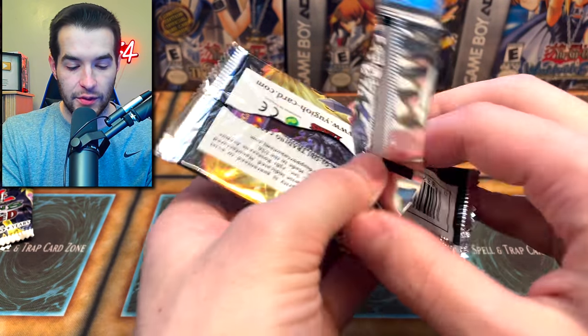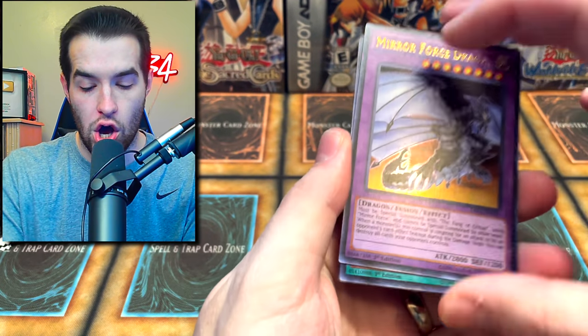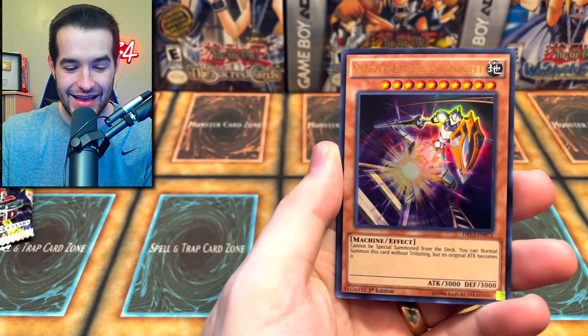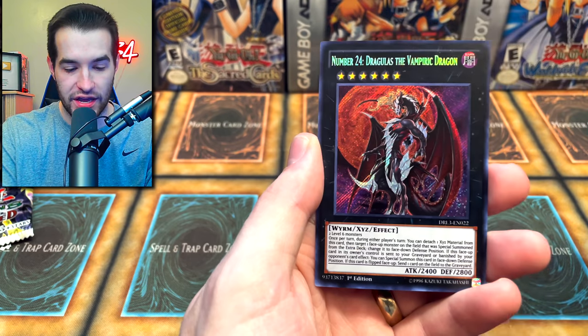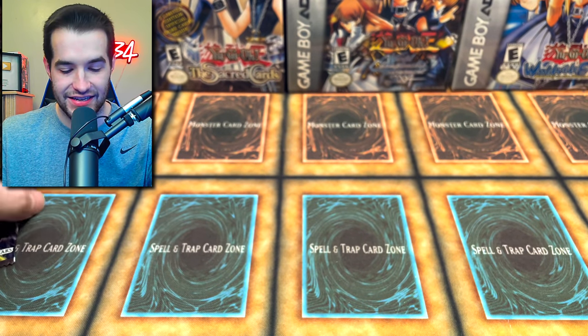The Seal of Orichalcos — and then it plays the song and it's like, 'Oh no, Yugi!' You know, all that. Reforce Transmigration, Night Express Knight — are you kidding me? Napalm Dragoneus again, and Number 24 Dragulus the Vampiric Knight.